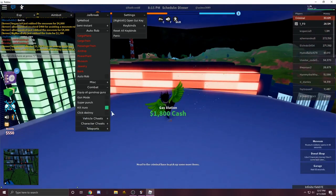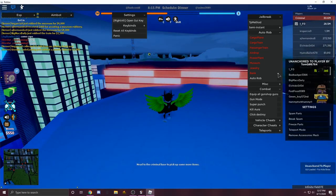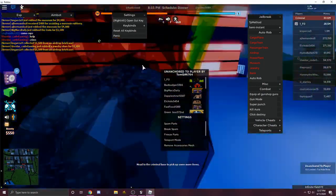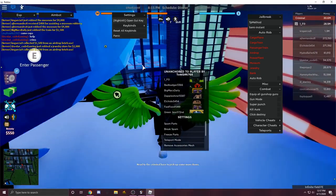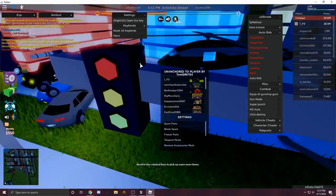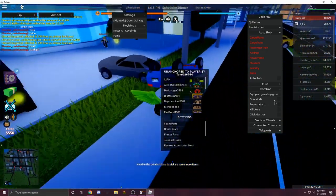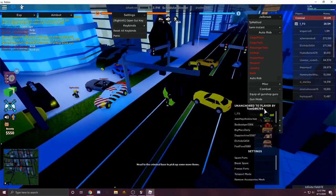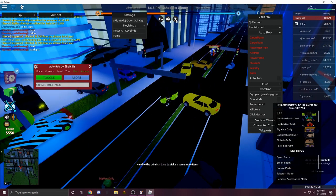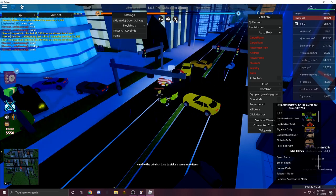I can go over here and enable all these things. You can attach any script — for example, Unanchor All. I can attach this one, it brings all the cars to me. Pretty overpowered script right here. As you can see, it brings all the cars and everything in any game that's unanchored to you. You could also execute Auto Rob — you can execute any of the scripts I've shown on my channel for free, completely free.